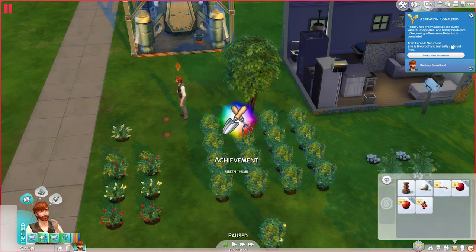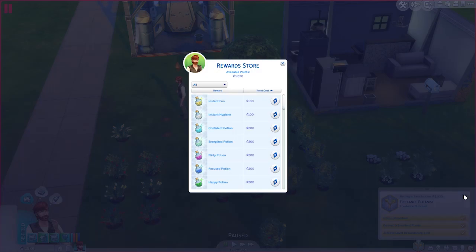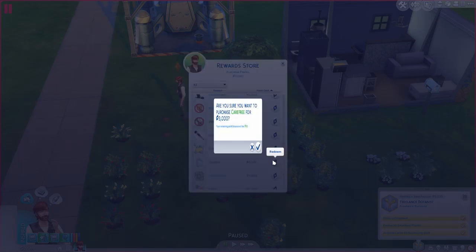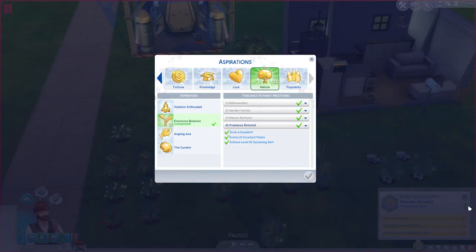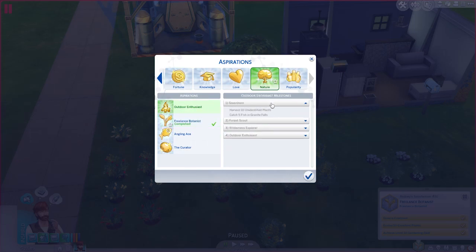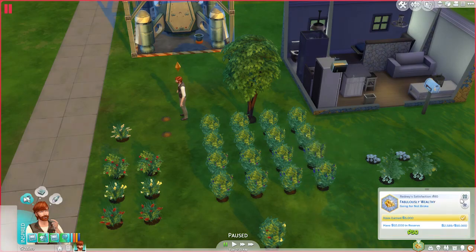Trait earned: Naturalist. I mean, naturalist doesn't really mean fireproof in real life - it kind of means something different. We'll select a new aspiration in a second. That got us 3,000 points, so let's go ahead and get the carefree trait. Never tense! Yeah! I'll never catch a fire - I'm fireproof. Let's just do Fabulously Wealthy - have 10,000 in reserve, earn $5,000. Pretty standard. There you go, have 10,000 in reserve.